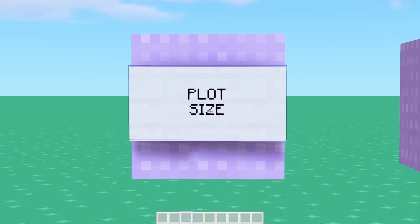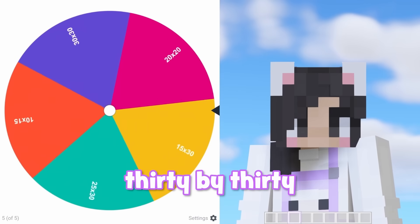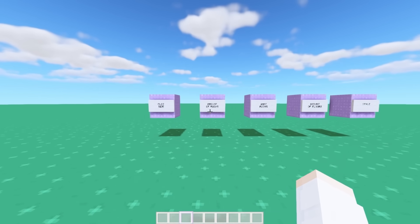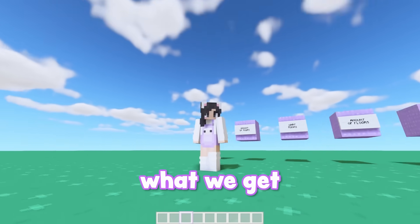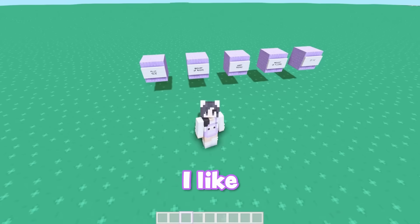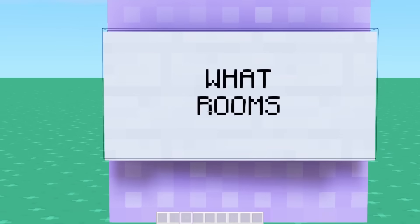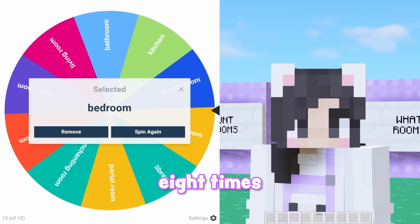First up is plot size. Are we gonna get a tiny 10 by 15 plot size or a large 30 by 30 plot size? 20 by 20! I can work with that. Next we get to find out how many rooms are gonna be in this house. Last time I got 10, so let's see what we get this time. The wheel has been spun and it's gonna pick 8. I like that number. That's a good number. But now, what will each room be? Since we got 8 rooms, that means we have to spin 8 times.